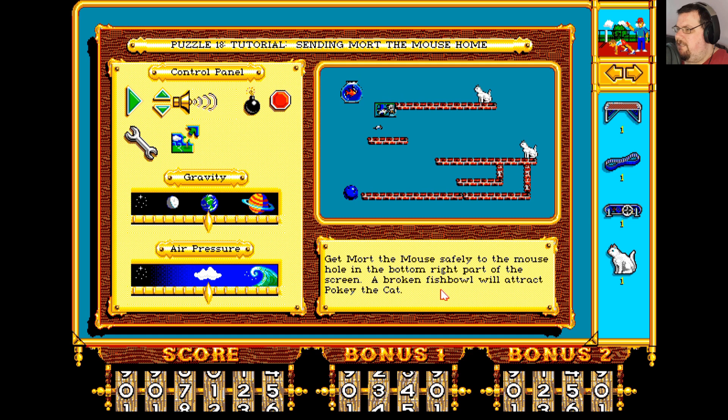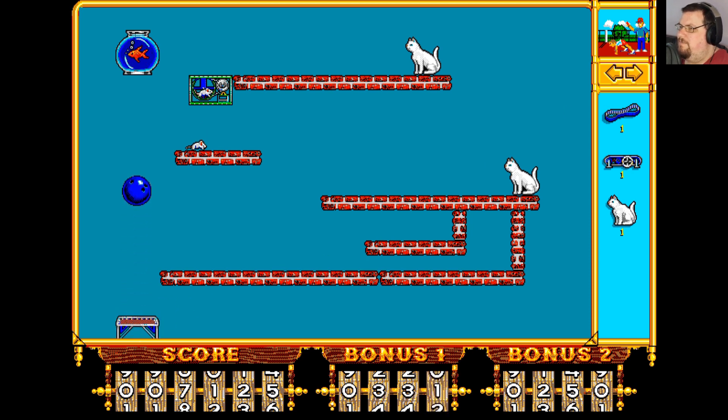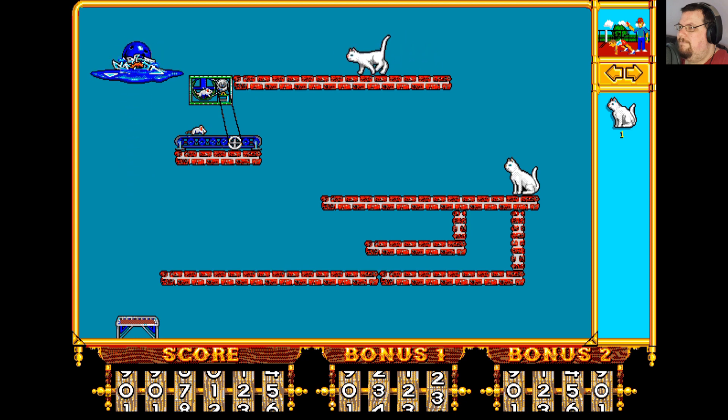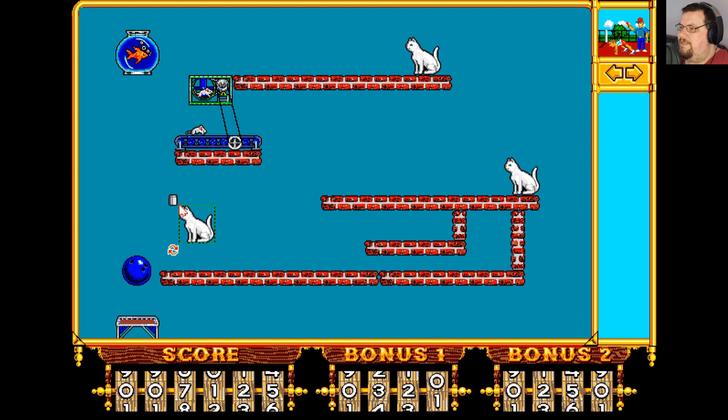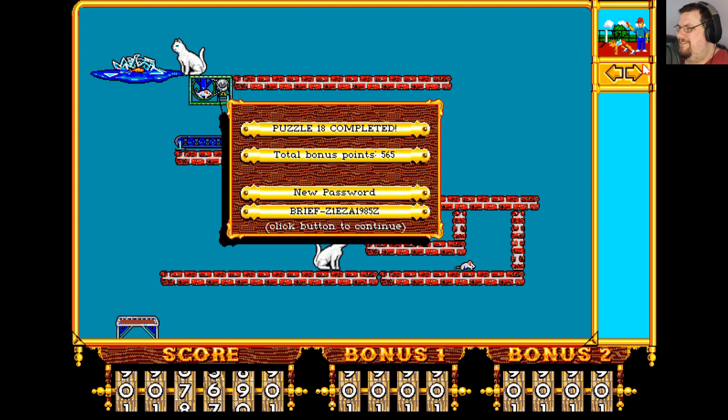Puzzle 18 — sending Mort the mouse home. Get Mort the mouse safely to the mouse hole in the bottom right corner of the screen; a broken fish bowl will attract Pokey the cat. So we need to bounce this up here — that will break the fish bowl and send the cat coming over there, which will activate that mouse. We pop a conveyor belt underneath Mort, which will send it flying in that direction. Running away from Pokey the cat, we put another cat there and that will make him run into his mouse hole. I remember when this first came out I was absolutely delighted that a part for your machine was just a cat.